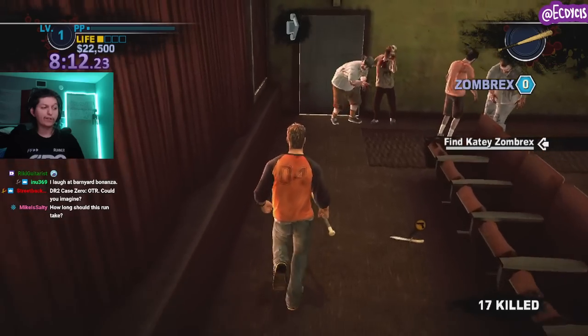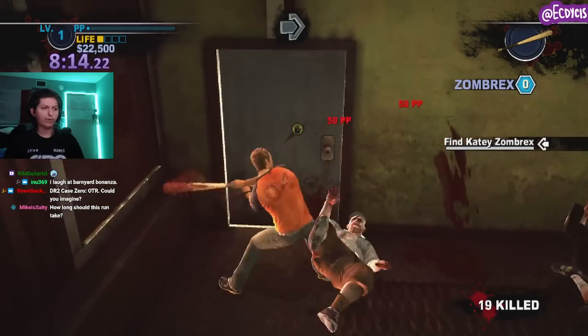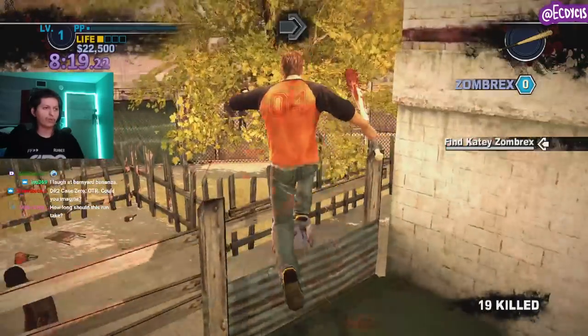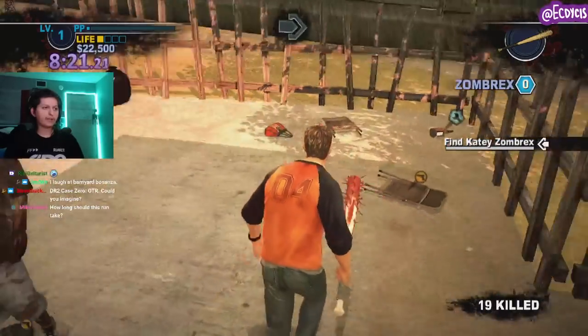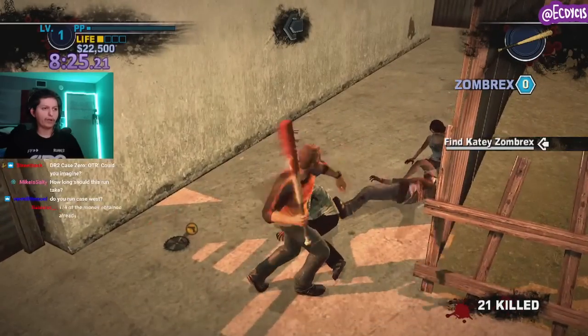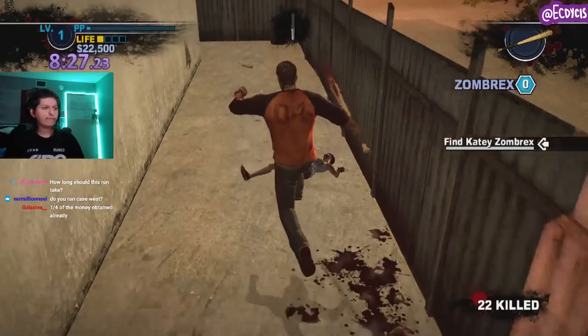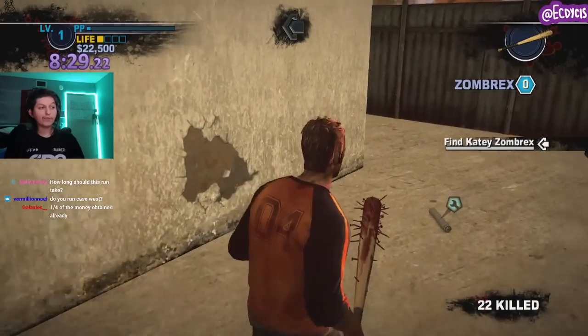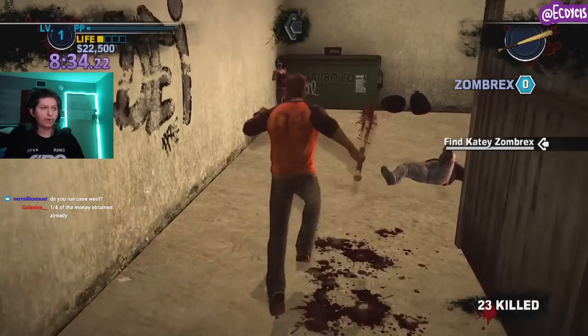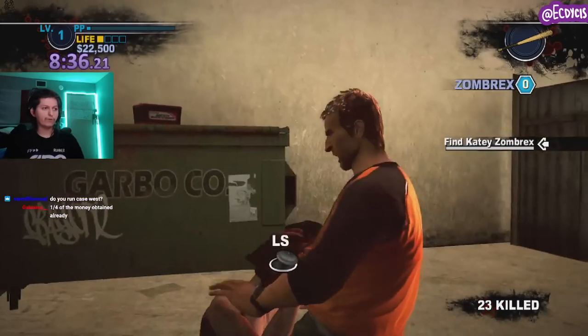If I'm doing this right, the run in total is going to take me about an hour 11 minutes — maybe an hour 10. The back of the movie theater will have my second door to unlock. We already have one-fourth of the money. I'm also going to be getting $25,000 from one survivor, so in total I should be able to do this in just a few trips.